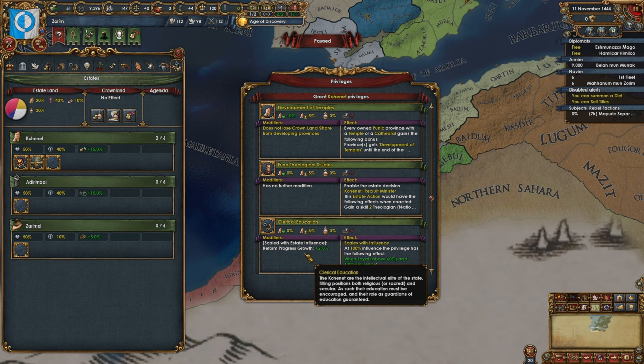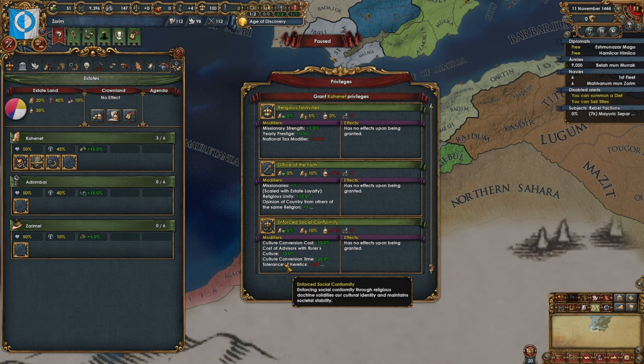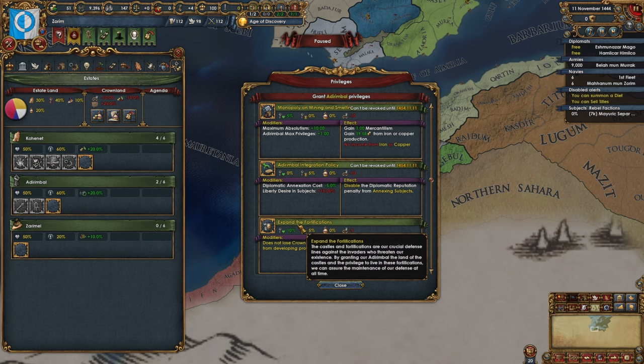Let's go ahead and pick our usual ones — we'll go with religious and diplomats as well. We are surrounded, which is scaled off their influence, that's fine. No missionary strength, and we won't do any tax modifiers. We'll take the admin mana anyway since we're small enough not to be stressed. I don't think I want to do increased levies this time around — we've got a subject so that might be good enough. We'll go with supremacy over the crown.